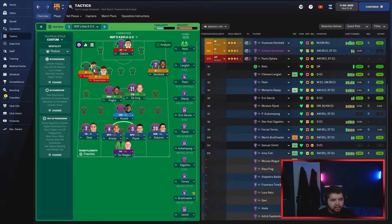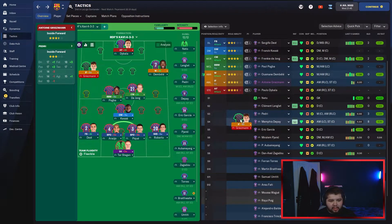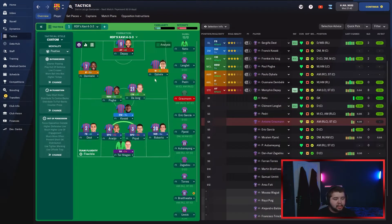As you can see, Griezmann can't be used because he's on loan at Atletico Madrid. There isn't much left in the transfer budget — about 2 million — but I'm not going to spend it. We have freed up some of the wage and did spend about 10 million, but we sold quite a bit, brought in a lot of money and got rid of some contracts. So we haven't made them worse off.